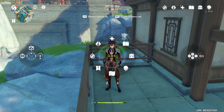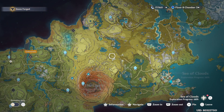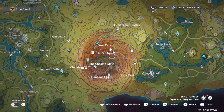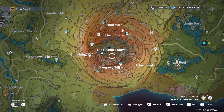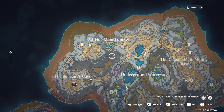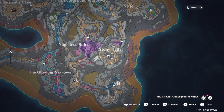Use the Geo Treasure Compass or complete side quests in the Liyue area. Also, if you haven't explored the Chasm yet, you're in luck — there's a good chance you'll find a White Tassel outside or inside the castle area, including the underground mines. Let's check if there are any chests left here.